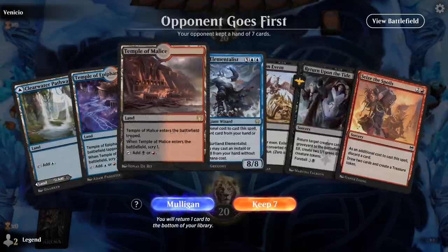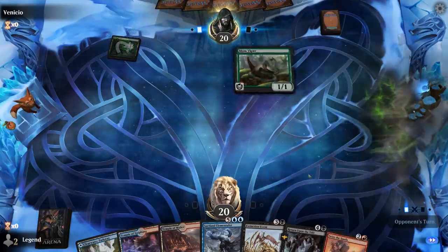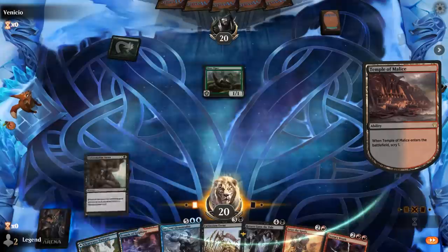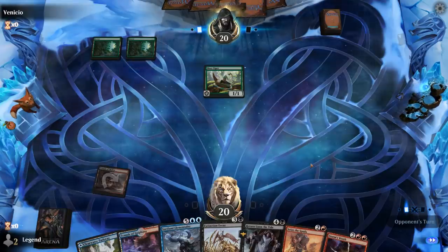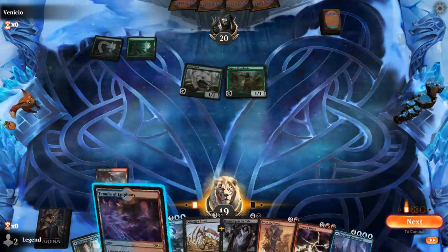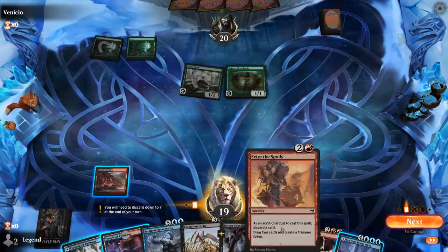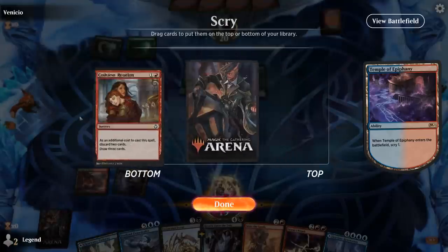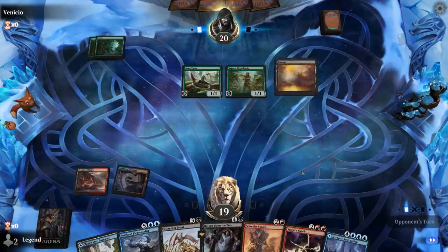We're on the draw with a decent hand — got our turn 2 to potentially foretell Return, turn 3 Seize the Spoils, and then turn 4 reanimate. Facing what looks like the deathtouch tribal deck, which doesn't bode well for Elementalist being able to attack, but we can maybe pair it with Storm's Wrath. We can foretell, but we're pretty likely to be able to cast Return the turn after Seize anyway. I'll get the tapland out of the way and then Seize the Spoils, discarding Elementalist.